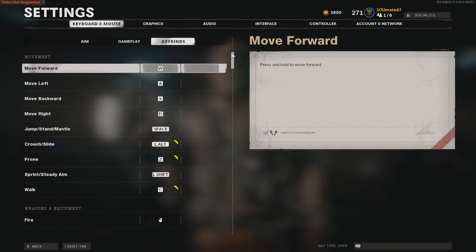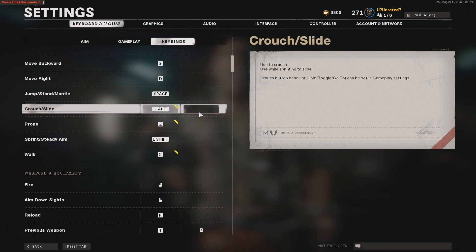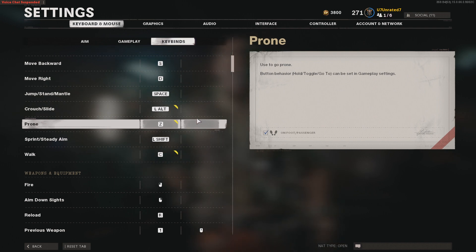Under key binds, for movement: move forward — W, move left — A, move backward — S, move right — D, jump/stand/mantle — space, for crouch/slide we have left alt, for prone we have Z, for sprint/steady aim — left shift, and for walk we have C.